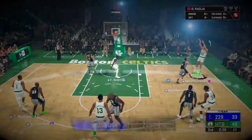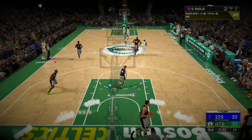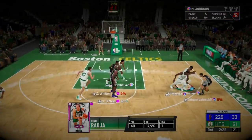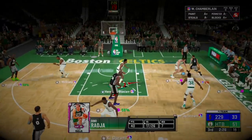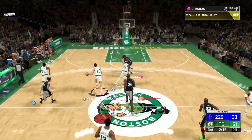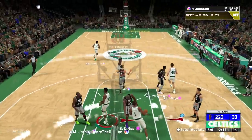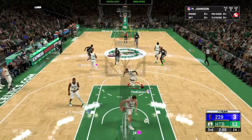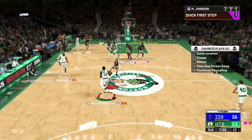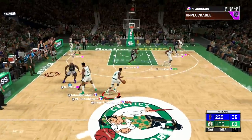He's open — catch and shoot — green! People were telling me this card can't shoot because of the 79 three-pointer rating, but when you've got the release down it doesn't matter. Good steal by T-Mac. Dino with the alley-oop — instead of catching one he's throwing one. I can't tell when we went on this like 20-0 run, but the Magic Johnson pick-and-roll offense is just too easy.